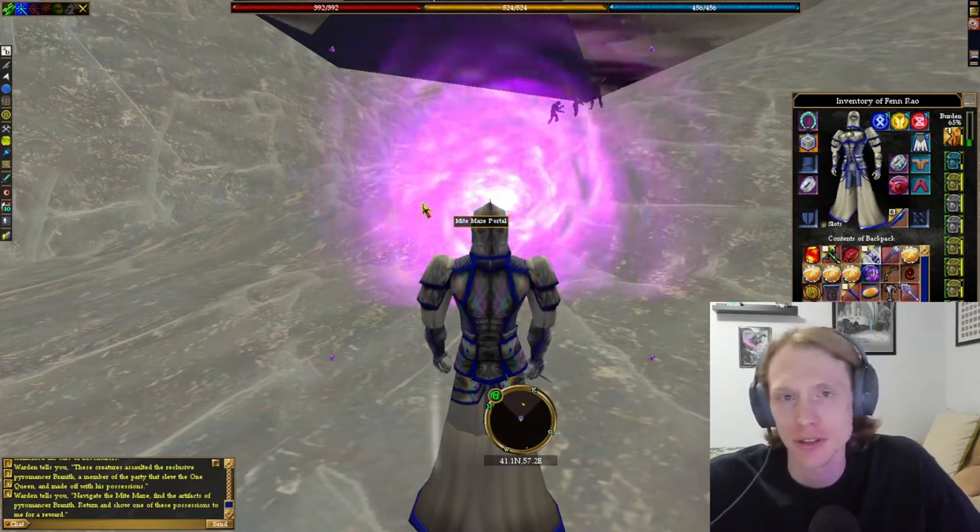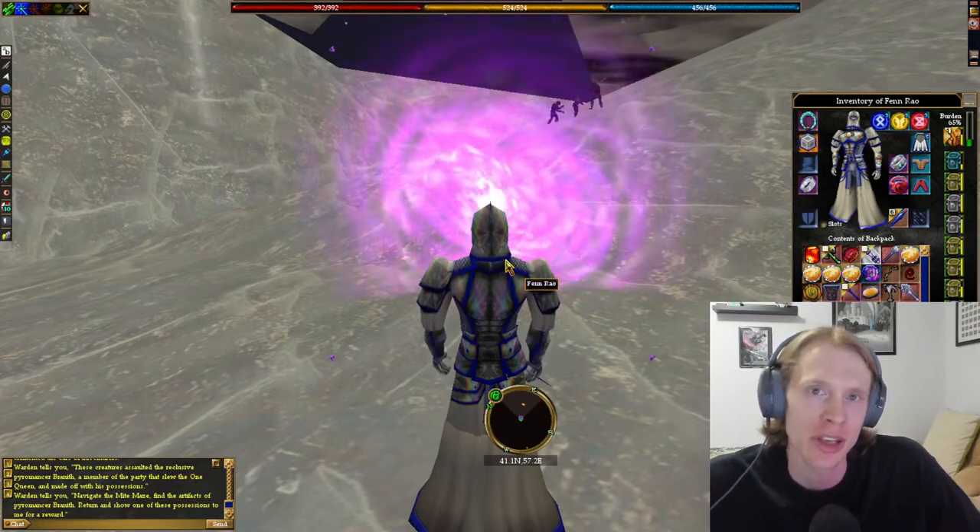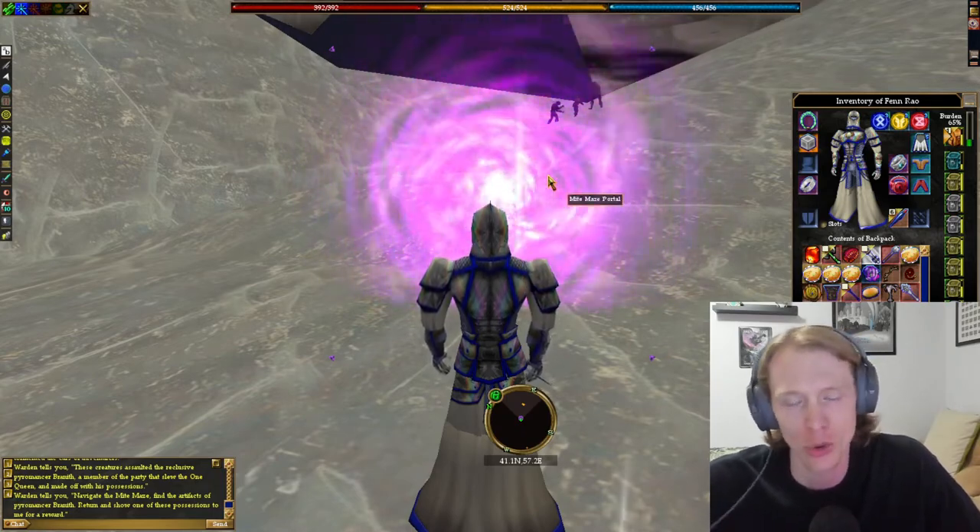I am here outside of the Might Maze. The best way to get to the Might Maze is just through the Facility Hub — there's a portal right there.